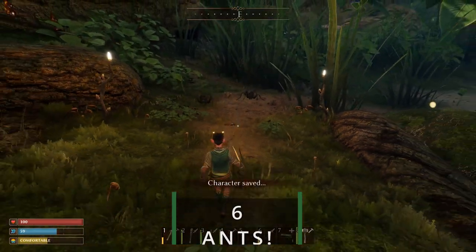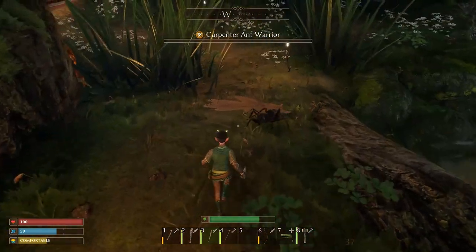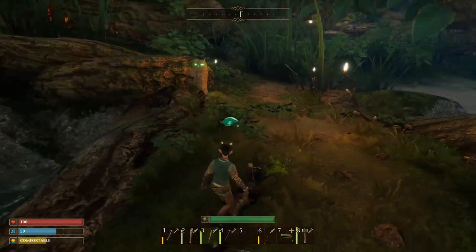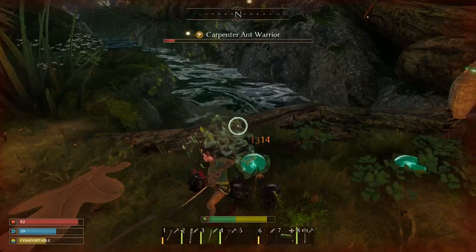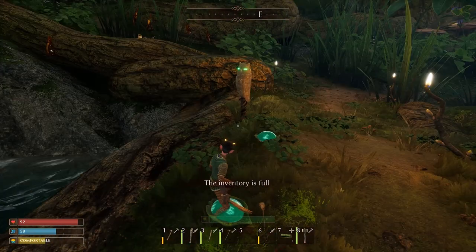Watch out for those carpenter ants. During the day, they're your biggest threat this close to the burrows, though they quickly go down to a sword. The smaller worker ants won't really bother you, but they are protected by the warrior ants, who don't take kindly to your presence. Don't be fooled by a solitary one — they will always attack in threes.